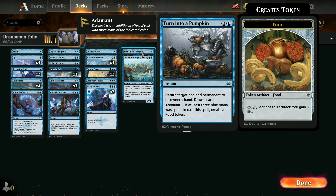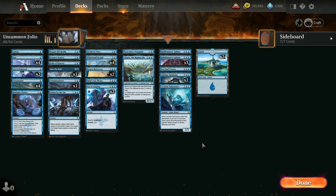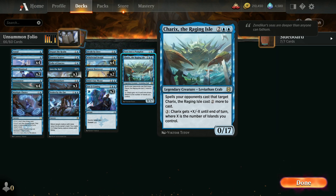Our one big creature is Charix, Raging Isle — a 0/17 legendary crab. This is part of why we have just nothing but islands, because we can add to his strength and subtract from his toughness, where X equals the number of islands we control. So if we have 10 islands down, we spend 3 mana and he goes from 0/17 to 10/7.